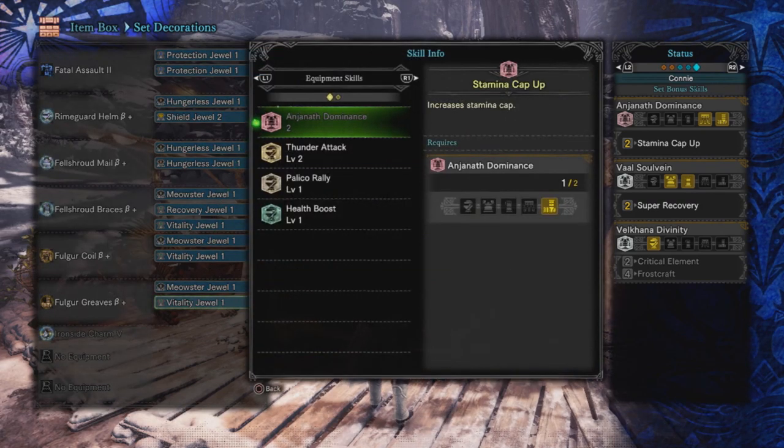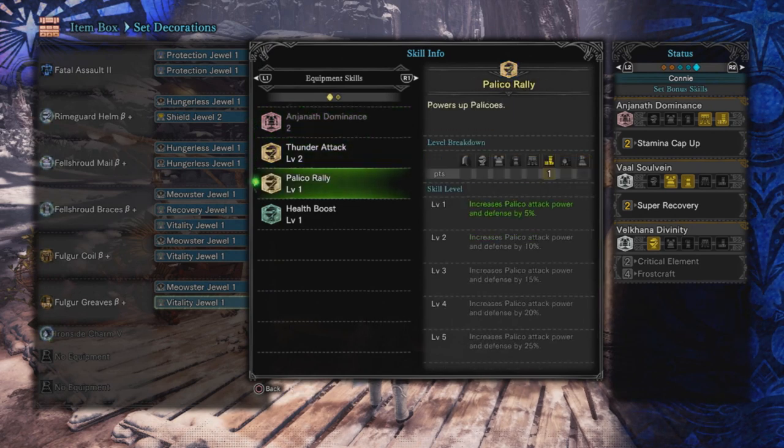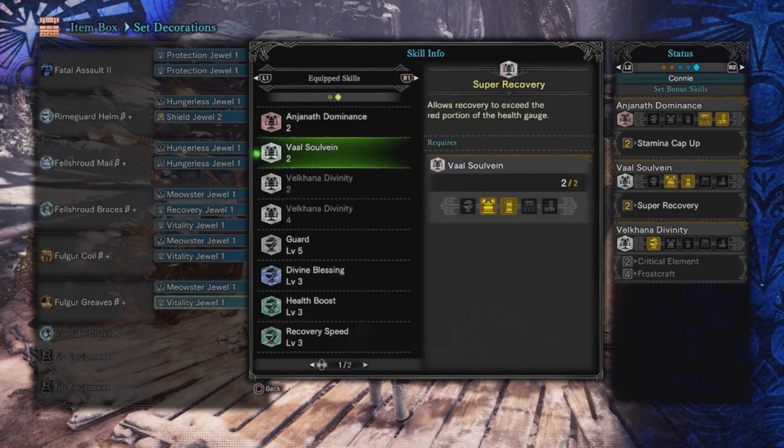The two set bonuses: Anjanath Dominance increases your stamina cap — fairly self-explanatory. And Val Hazak Vitality allows recovery to exceed the red portion of the health gauge, meaning you'll naturally recover health you've taken, even the stuff that isn't normally recoverable. So that's how you stay at maximum health using this idling set.